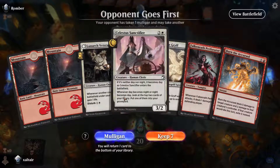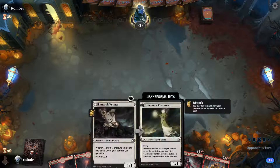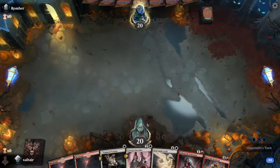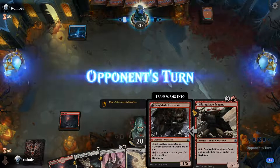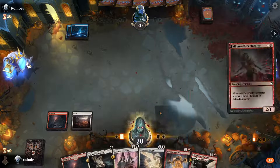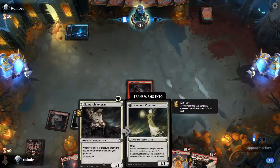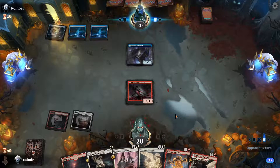Opponent goes first. We're gonna try to draw Plains in the next two draws — hopefully we top-deck a Plains. If not, we have a two-drop and then hopefully by that time we top-deck a Plains so we can cast this. That's not a Plains. We got two more turns... okay that is a Plains! Drop this guy next turn, drop this guy. It should have been nice to cast him on the first turn but that's neither here nor there.